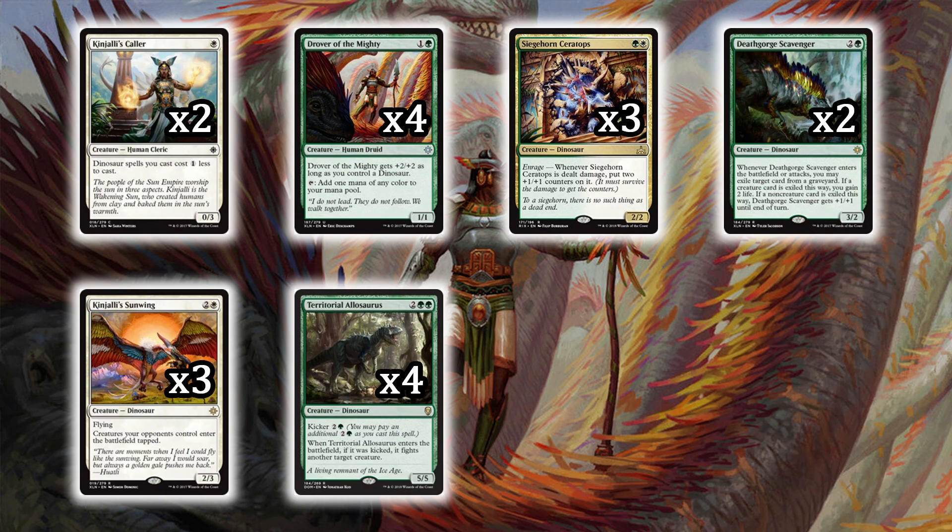Territorial Allosaur hasn't really seen its stride yet. It's a 5/5 for four colorless and two green with kicker — the kicker costs two colorless and a green, so seven mana total. If you kick it, you get to fight another target creature. What makes it really strong is the wording: it can fight 'another target creature' — it doesn't have to be your Allosaur fighting. You can have someone else on your team fight, unlike most fight cards that require you to fight your opponent's creatures.